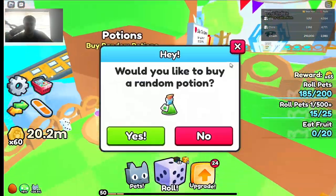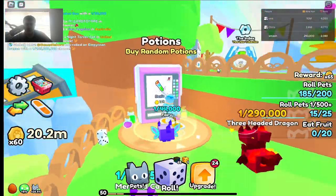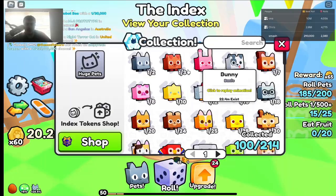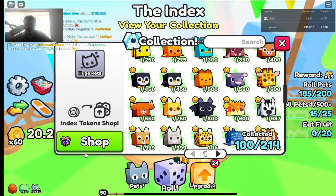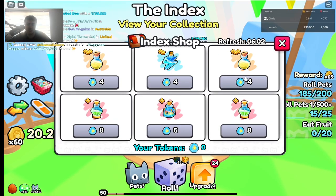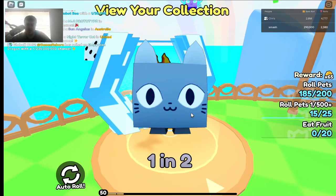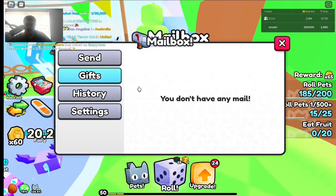You can buy potions from the vending machine. You guys are probably familiar with this since most of this stuff came from Pet Simulator 99. In the index, when you get tokens you can use them here. You can also replay the animations, which is pretty cool.